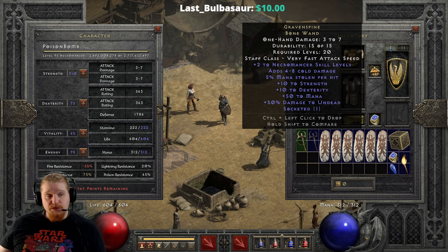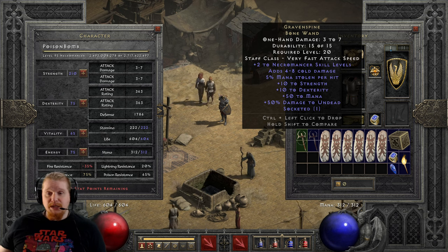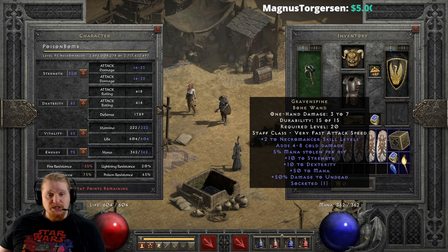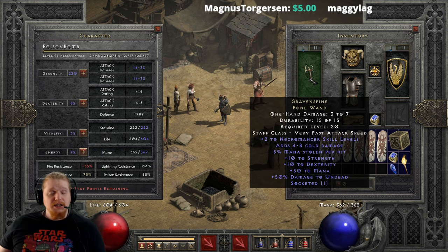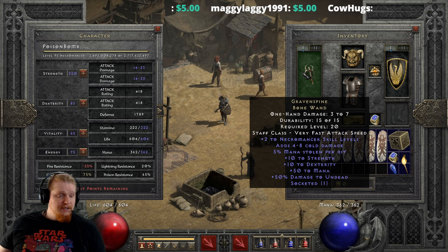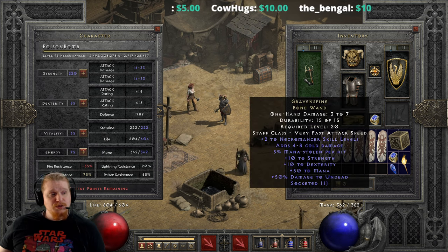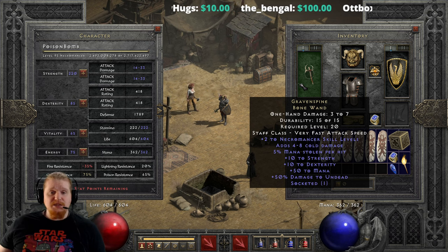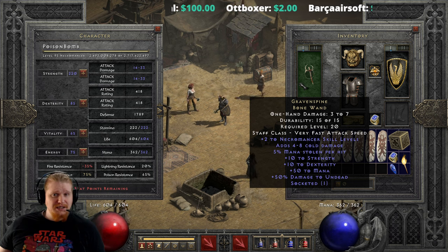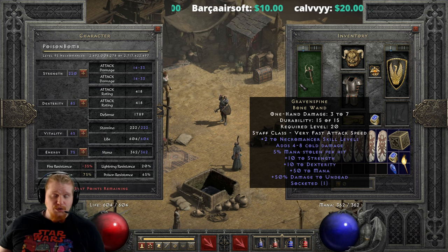We also have 4 to 8 cold damage, which goes along with the thwacking, though I don't really know why you would. Five percent mana stolen per hit doesn't really work well either, because mana steal is based off the damage you deal. Five percent of essentially nothing is still nothing. Working it out, we're looking at roughly 10 to 25 damage total, and five percent of that is a very small mana return — especially since at level 20 you probably don't even have the attack rating to reliably hit a target.